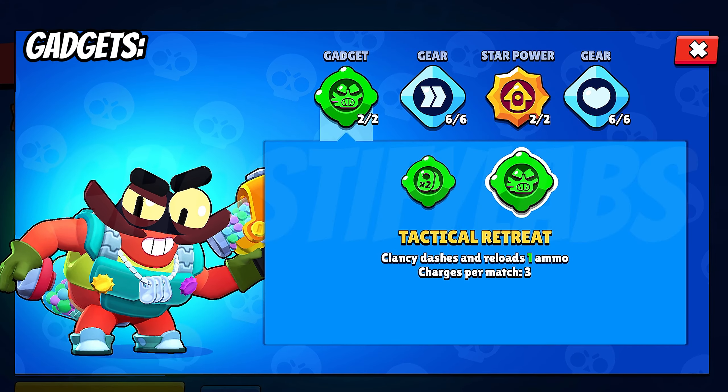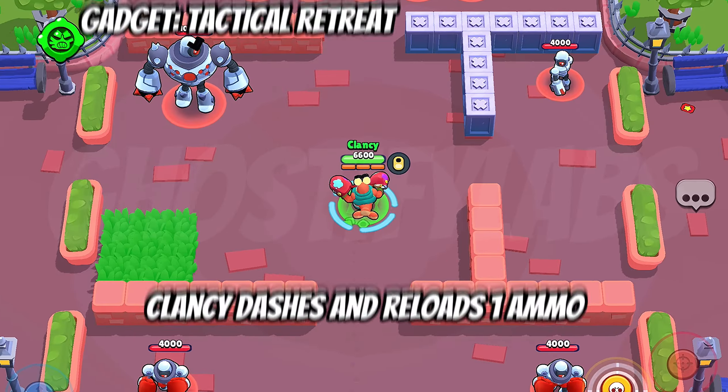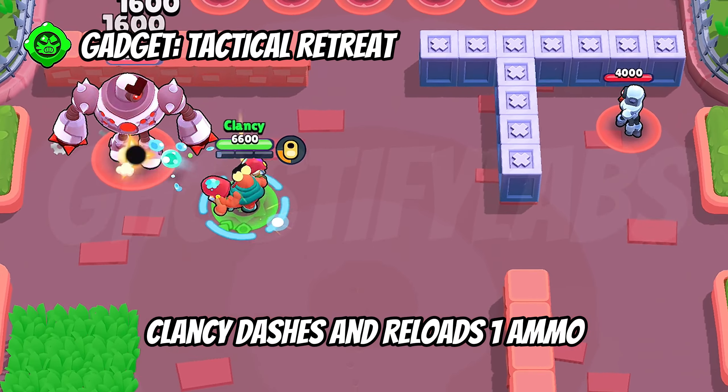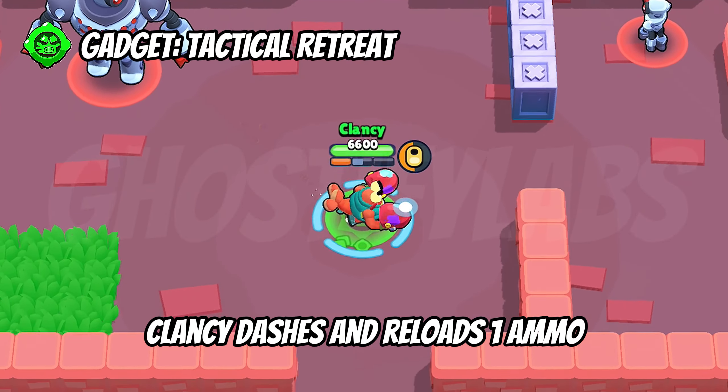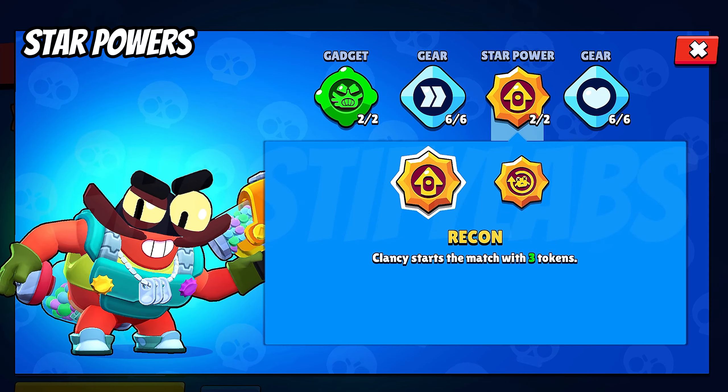Now let's move to the second gadget called Tactical Retreat. This gadget is basically a dash and reloads 1 ammo, giving you an advantage in close fights. Now let's talk about star powers. The first one is Recon — whenever you start the match you will get 2 extra tokens at the beginning, which will give a little advantage for your stage upgrades.